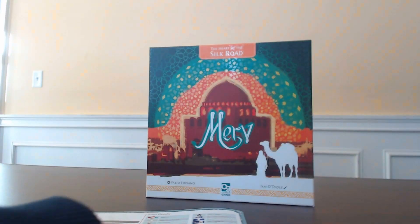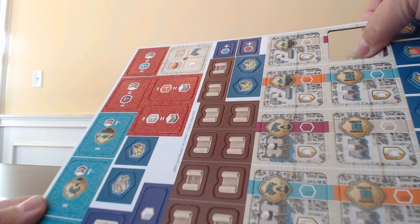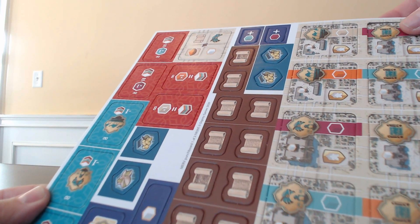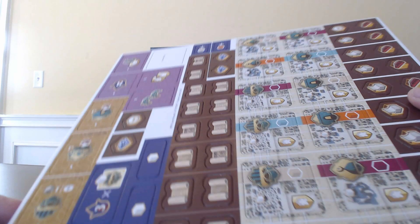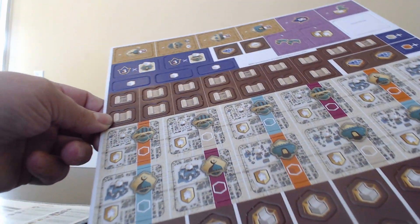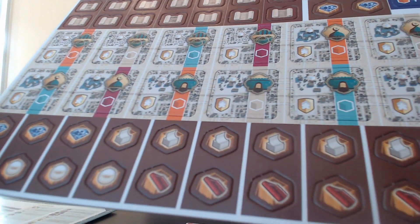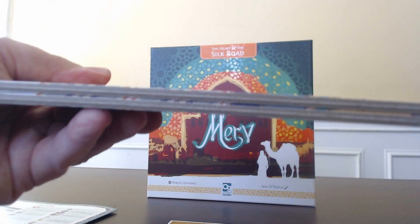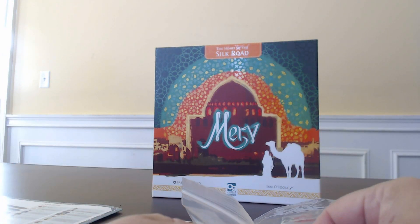Now for the physical components — there are some punch-out tiles here. They're not the thickest components I've seen, but they're okay quality. Moving along, there are more tiles for the city center — scrolls, contracts, different goods or trade items. Just two punchout sheets. The big game board also appears to be good quality, and there are some additional items here too.